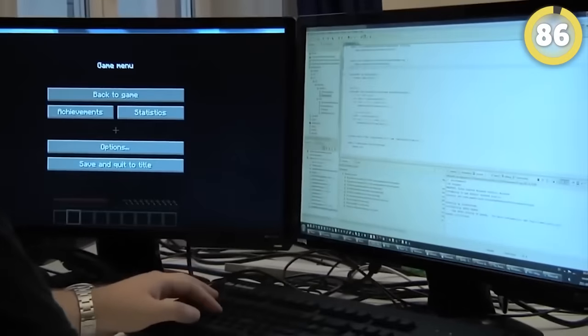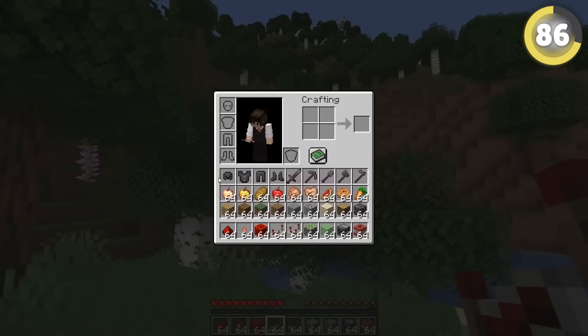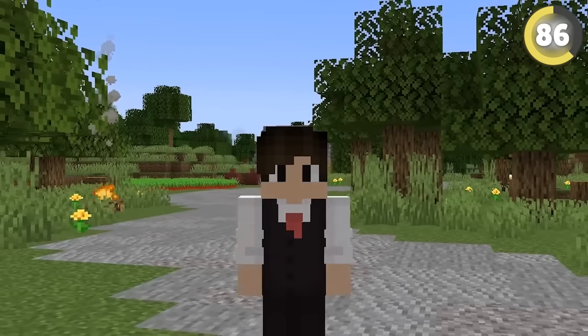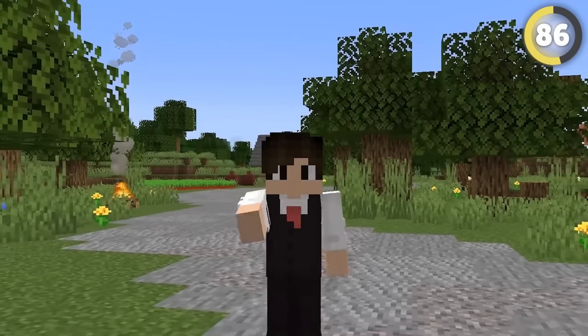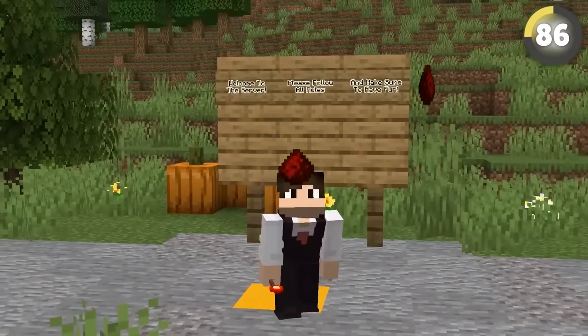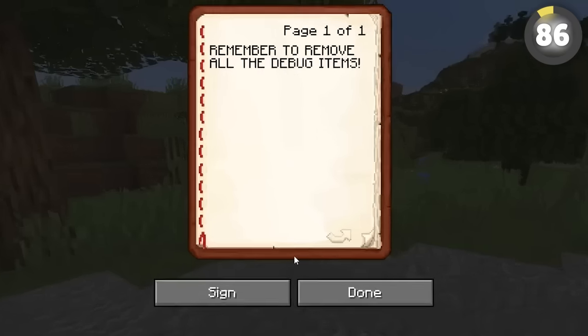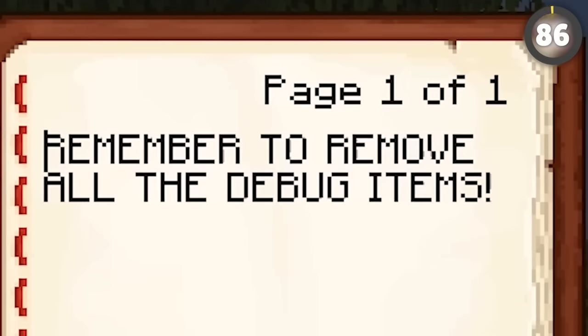When Minecraft was still being developed, Mojang didn't have any in-game commands to summon items or mobs, so they would code a Minecraft player to have loads of items. One developer — Jeb — came forward to tell how players would spawn in with hundreds of new items simply because they forgot to remove the code, which even led to them creating a release document that said 'remember to remove all the debug items.'